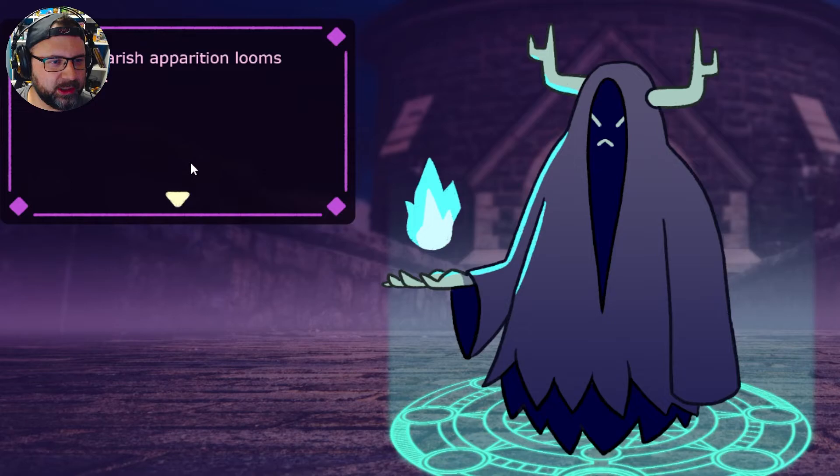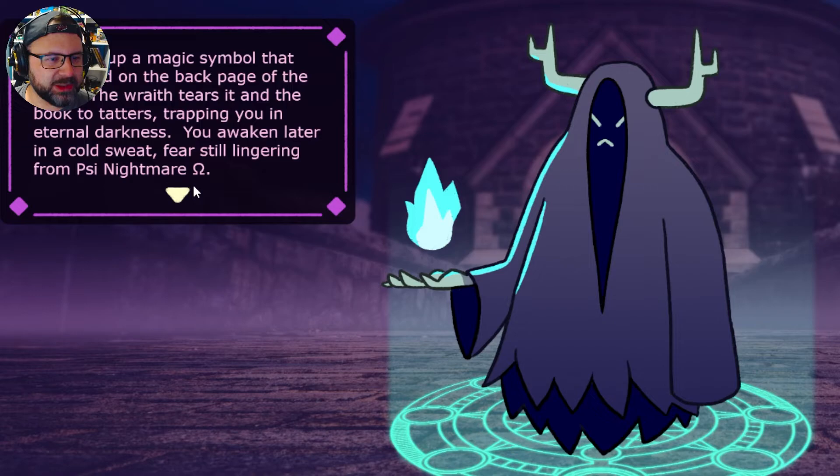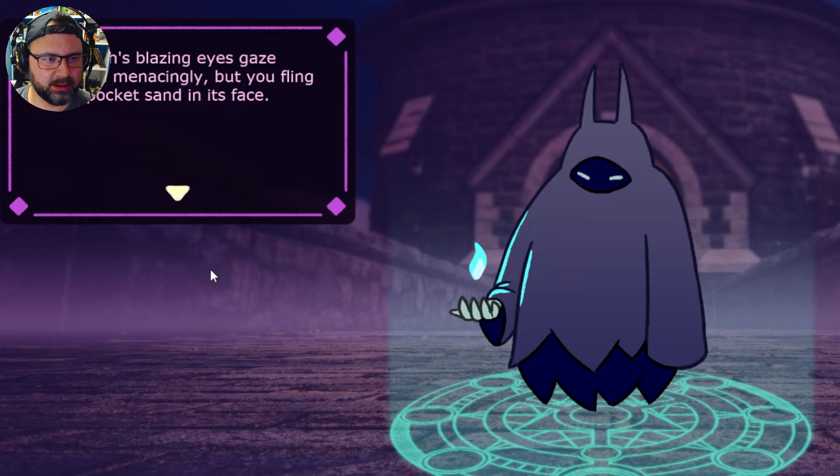Nightmare Apparition looms over you — this is an interesting looking guy. Is this like the boss of the game? GTFO? Turn — build up a magic symbol that you found on the back page of the book. The Wraith tears it and the book to tatters, trapping you in eternal darkness. You awaken later in a cold sweat. Okay, so that was not the right thing — no turning. Let's attack — oh, he changed! That seemed good. The Wraith's blazing eyes gaze upon you menacingly, but you fling magic pocket sand in its face.